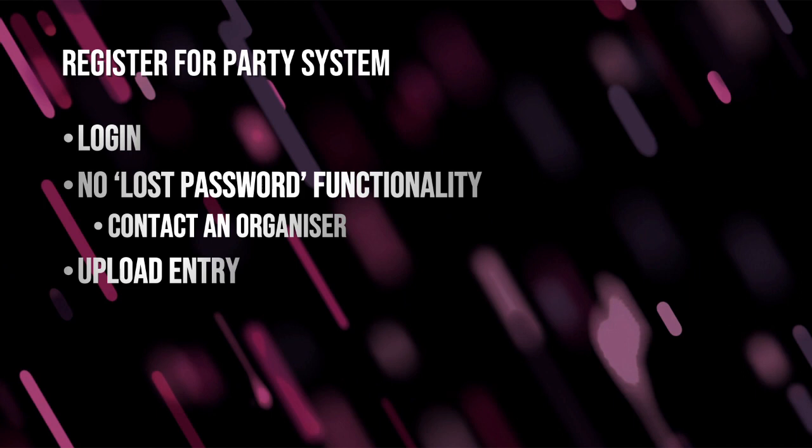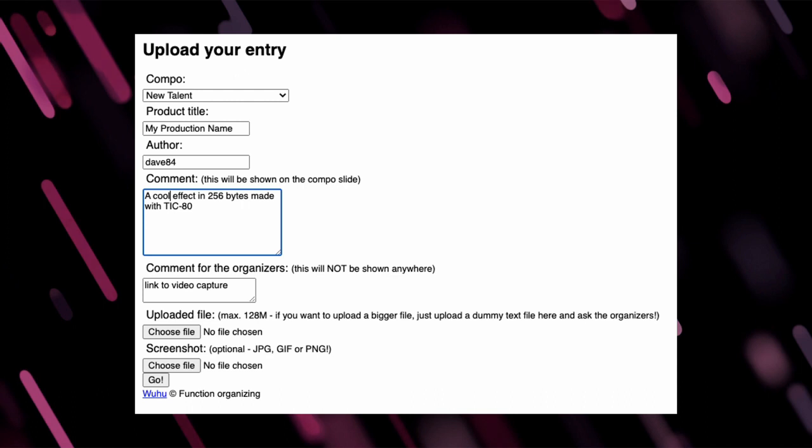Now all that's left to do is upload your entry. Click 'upload your entry' from the menu at the top of the website, select the New Talent competition, and enter the title of your production and your nickname as the author. If you collaborated with someone, you can put in both names. Then add a comment — this will be shown on the competition slide before and after your entry briefly. For example: 'a cool effect in 256 bytes made with Tic80.' You might want to give a bit of context or description. You can also use it to say hello to people. The 'comment for the organizers' field won't be shown publicly — it shows up in the admin interface only. What we want you to put in here is the link to the video capture. If your video capture is small enough, you could include it in the zip file, but it's preferable to include it as a link.